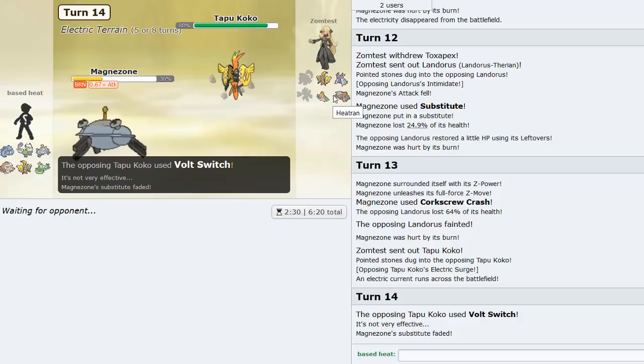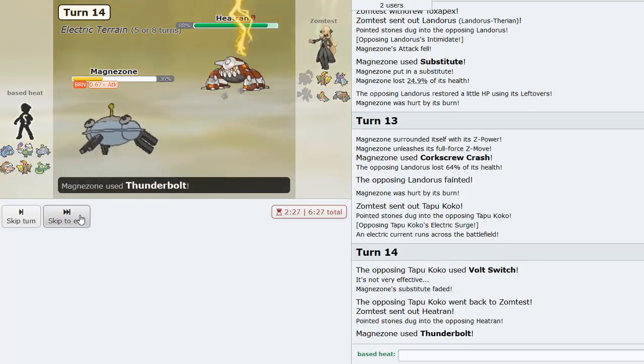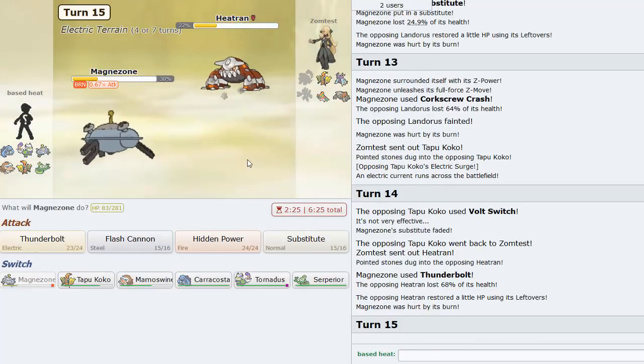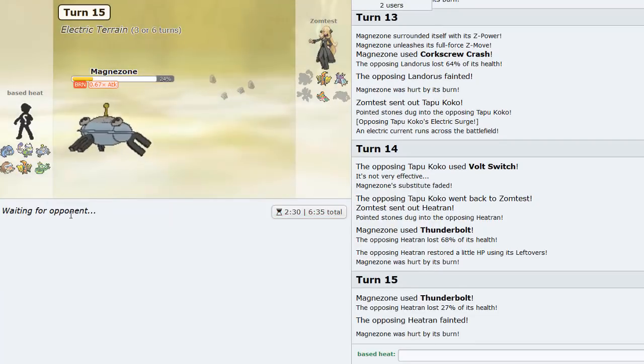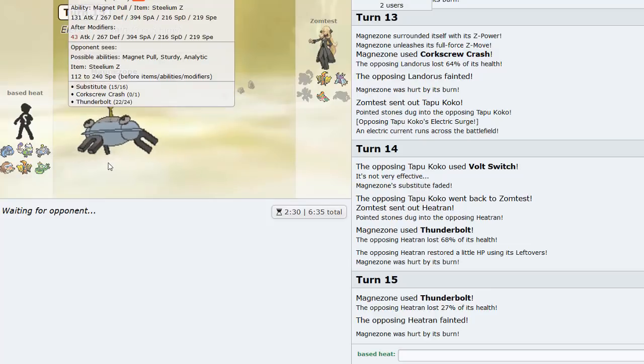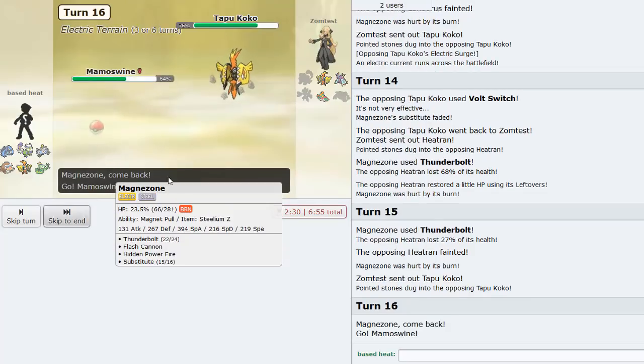He goes into Tapu Koko and I Thunderbolt which breaks my sub, but he's taking a neutral Thunderbolt in Electric Terrain so he's not going to take it too well. I hope I can get a shell smash off with Caracosta. I get some good damage on this thing and Thunderbolt again - we're actually faster. He had Leftovers and kind of ate that up pretty well since we're Modest in Electric Terrain.